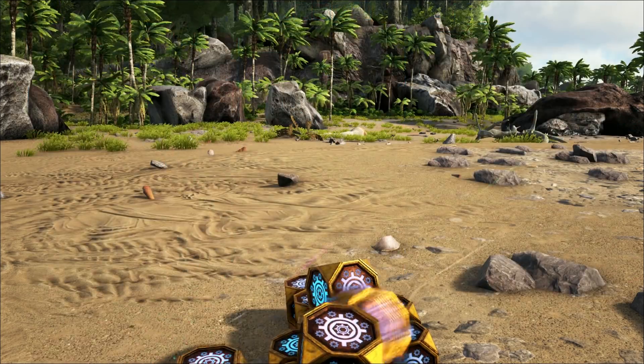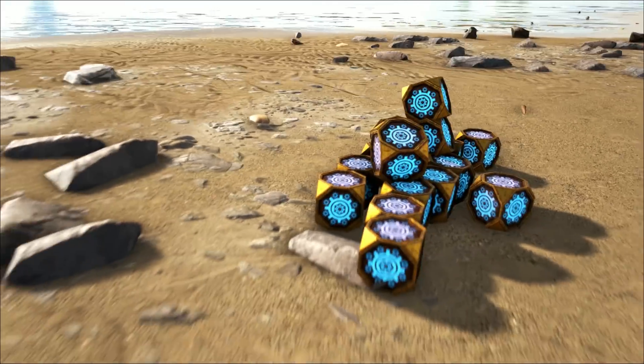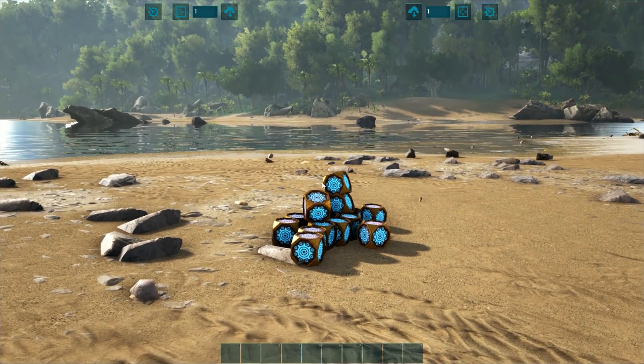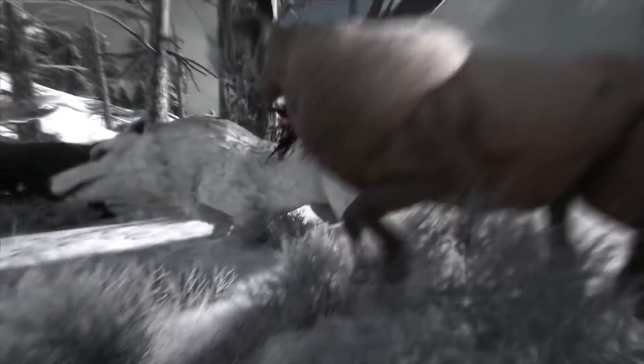How about accurate meshes for every item, so that when you throw it on the ground the mesh actually represents the item? I thought that was so cool — where did it go? Primal Survival — where the hell is Primal Survival? You announced that over a year ago and we haven't heard a thing about it!